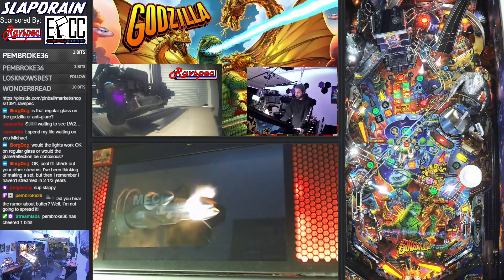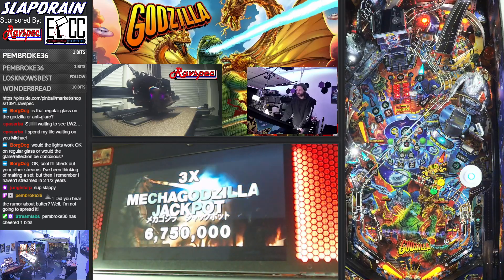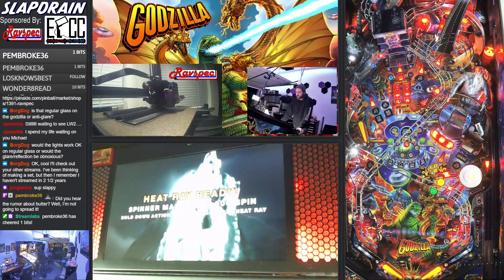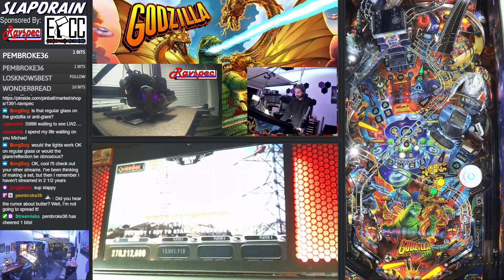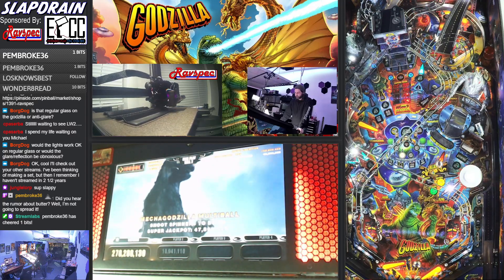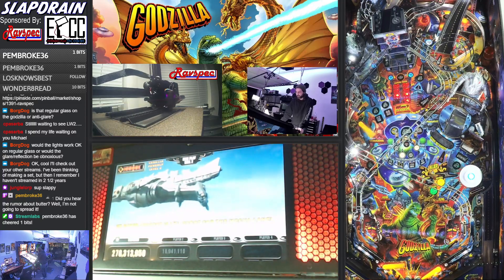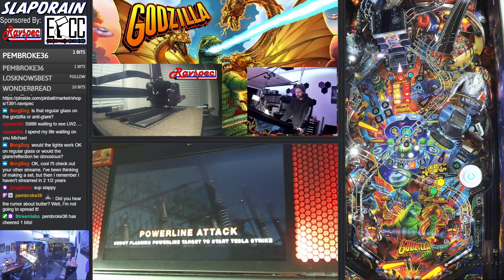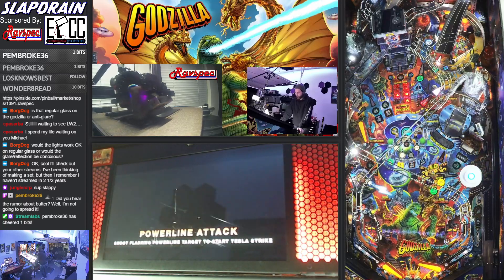All we need is this one shield shot, which is the center one. Now we have spinners available to build the super jackpot, and then we collect the super jackpot with the tail whip shot. We'd ideally like one of these spinners to get some value. Now it's time to get that tail whip shot ASAP — no good. There we go.